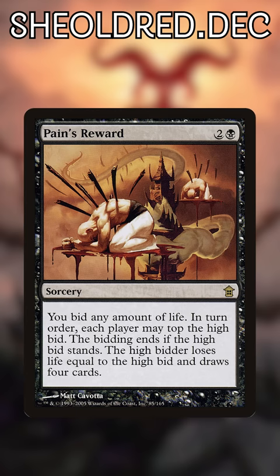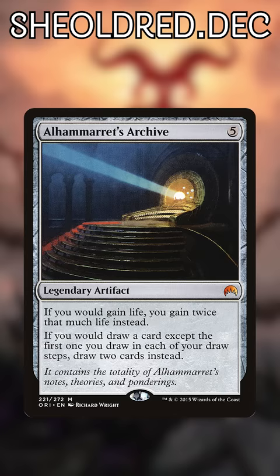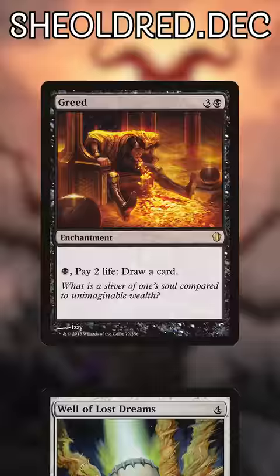And let's power up our card draw! Psychosis Crawler and Sanguine Bond will dish out damage, and Alhammarret's Archive turns one extra card into two cards and eight life! Things will get really ugly for our opponents when we start turbo drawing with Erebos, who stops life gain, Greed, and Well of Lost Dreams, which is only limited by our mana!